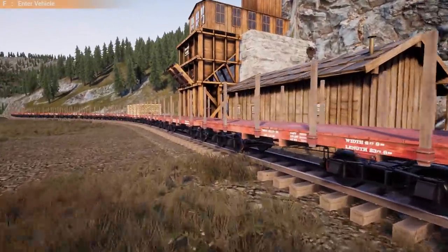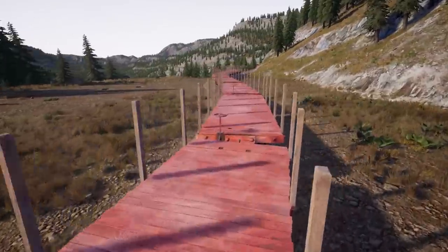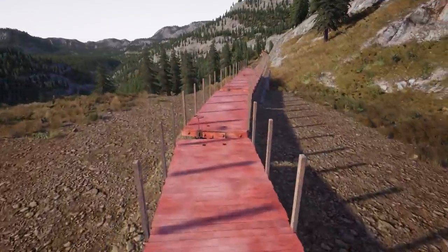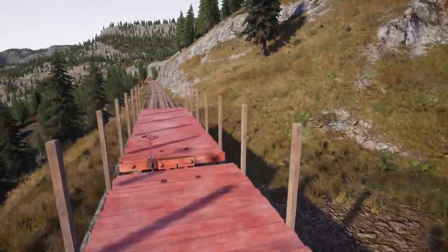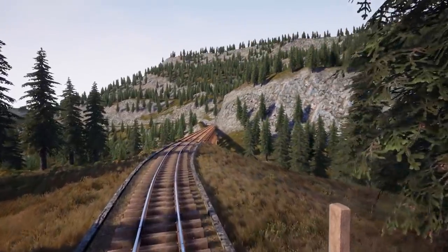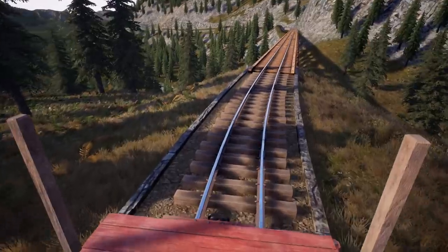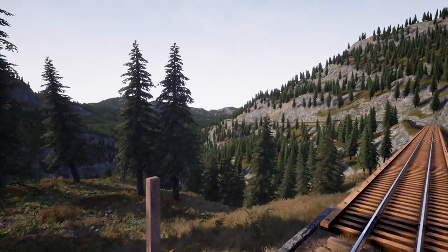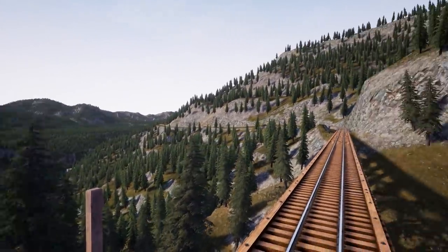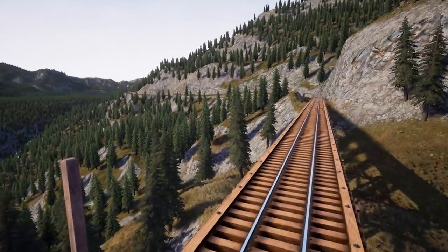I'm going to stand at the very back of the train and direct you. If we're going too fast, let me know. Switches should be good — put it in reverse slowly and let's get going. We are going downhill after this second bridge, so don't kill it. After that ridge around the corner — not this corner, the next one around the mountain — that's where it starts to get gnarly.